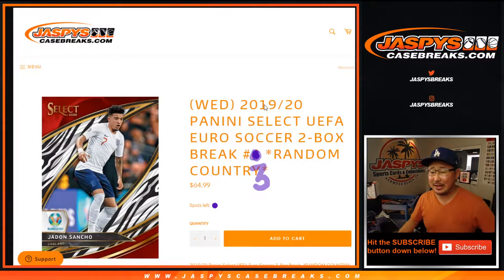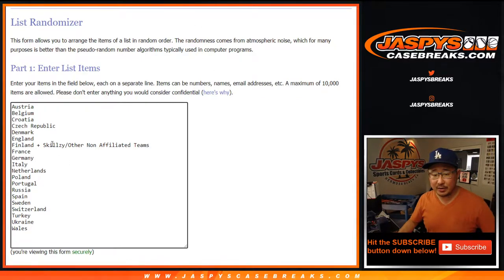Hi everyone, Joe for Jaspi's Case Breaks coming at you with 2019-2020 Panini Select Soccer UEFA Euro Edition. This is a two box random country break number three. There's all the countries right there. This includes the mascot plus non-affiliated teams — cards that aren't affiliated with a team — and any countries that we may have missed on that list. I think we got everybody though.